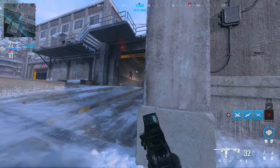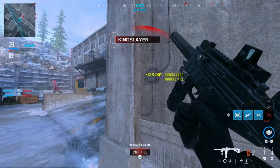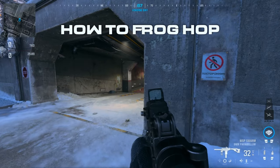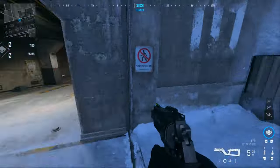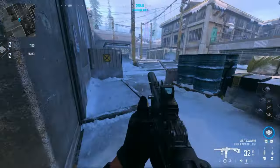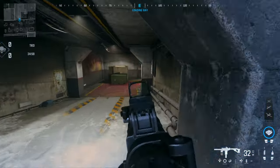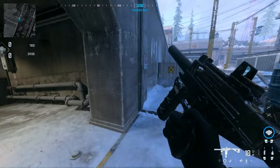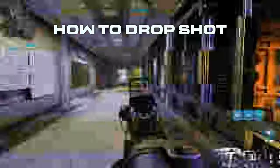Another reason snaking is broken is that you don't actually need a head glitch to make it effective — you can snake any wall or corner. And you can take it further: when doing the snaking button combination and you're in the motion of sprinting forward, move forward and jump out of your crouch. This makes your character leap up like a frog. This movement tech is brand new to Modern Warfare 3.